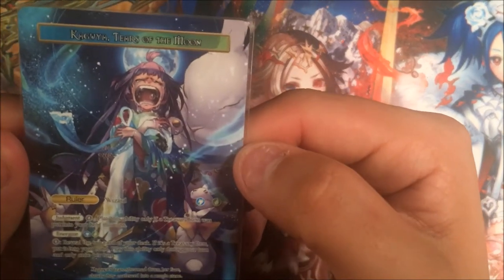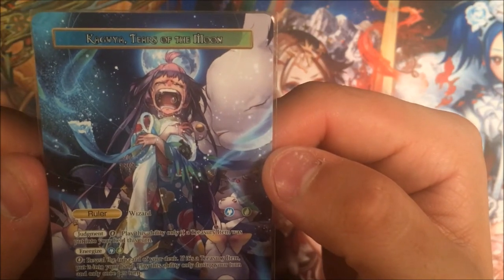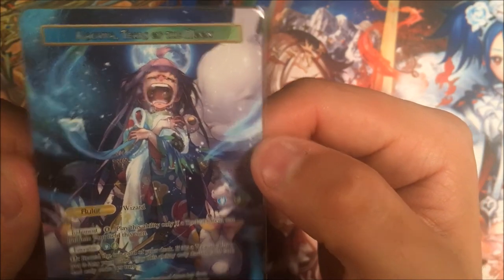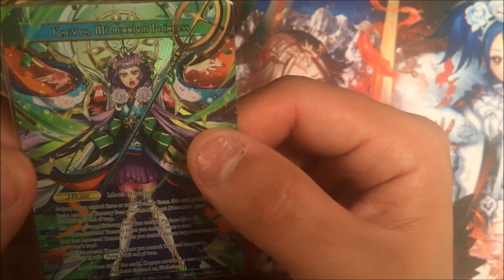Rest four of them and you can return target resonator to its controller's hand — I don't use that one as much, it's still useful but I actually haven't used it yet. And I actually haven't even used the last one: rest five of them and this card becomes a 15-15 flyer. Also, for anybody paying attention to the art here and who has seen Yu-Gi-Oh — when Yugi transforms into the other version and he becomes like this crazy awesome-looking teenager, it's like puberty powers activate!